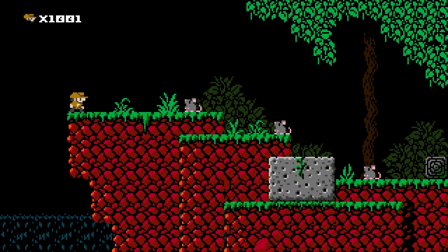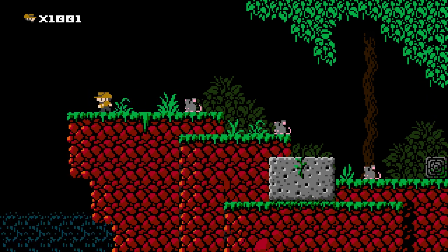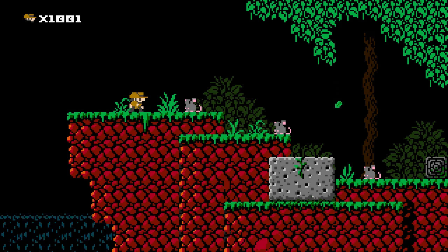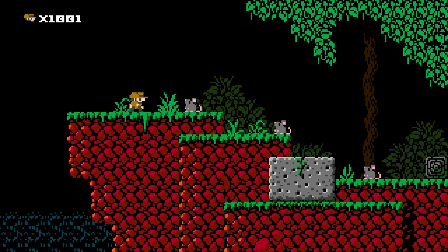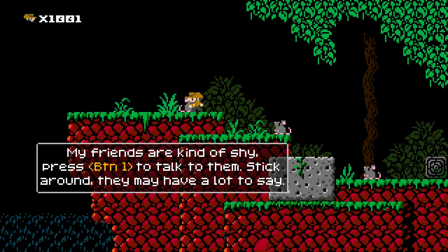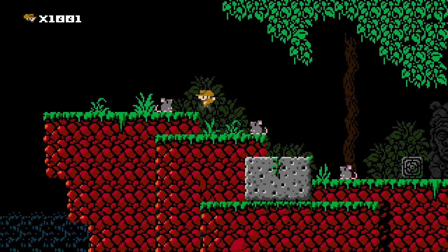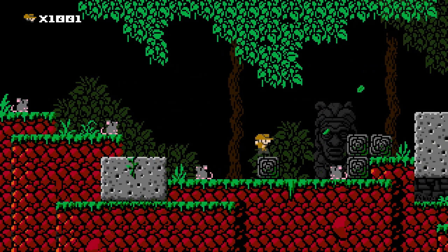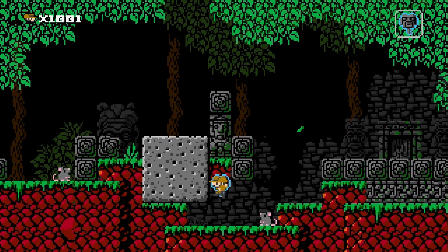We'll go to the first level. The game looks very good for a pixel art game — reminiscent of a Nintendo Entertainment System era type game, both in terms of difficulty and how it looks. We've got these little mice characters here; they're going to tutorialise the levels for us and tell us what to do. If you're playing it yourself, I'd probably listen to the mice — they've got some good information.